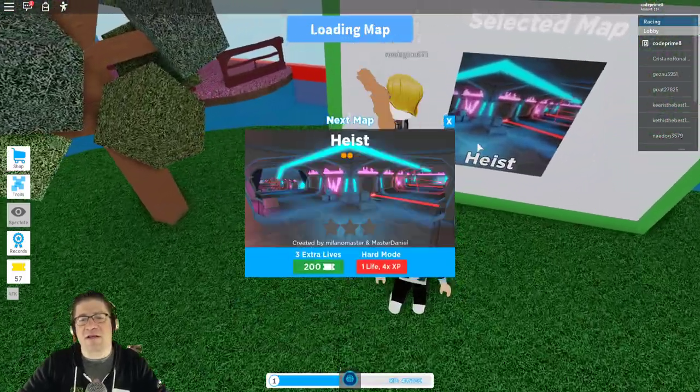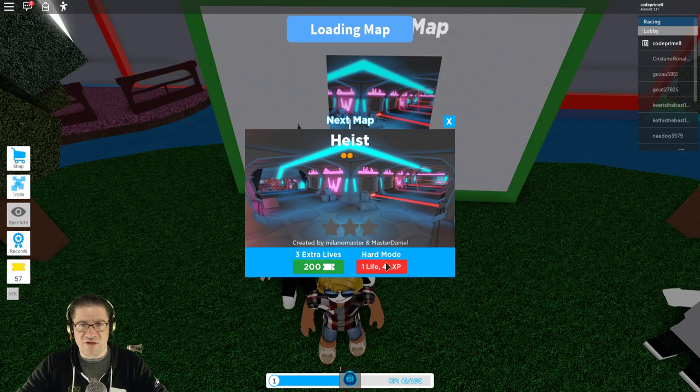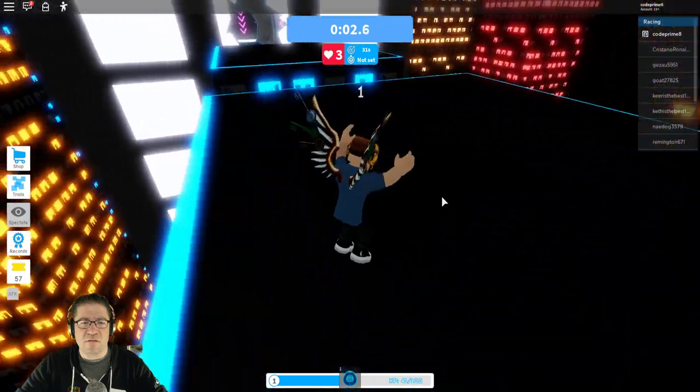Here we go. We can vote at the back of the board. Looks like it's going to be heist. Nice. Extra lives, 200 tickets — I don't have any tickets. Spawning the players and off we go.